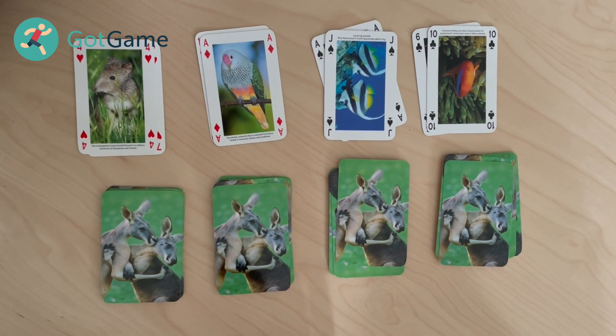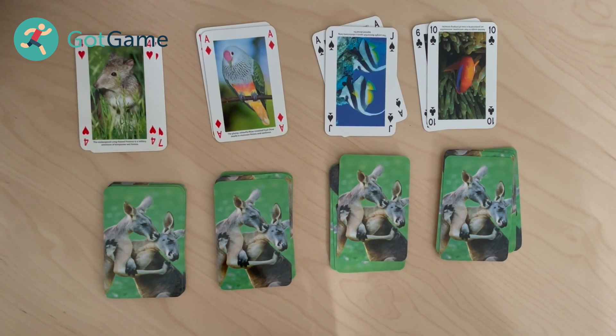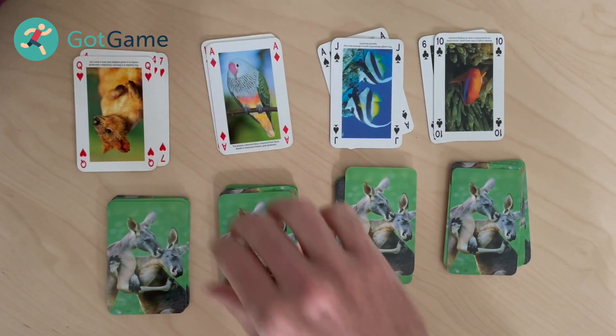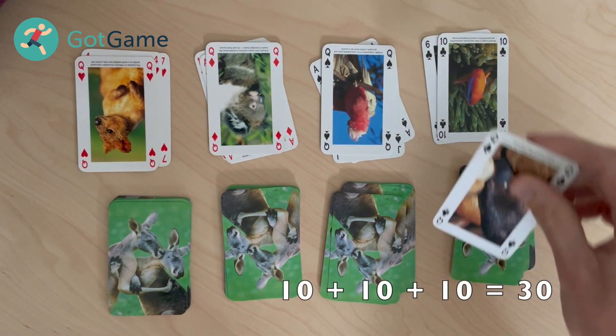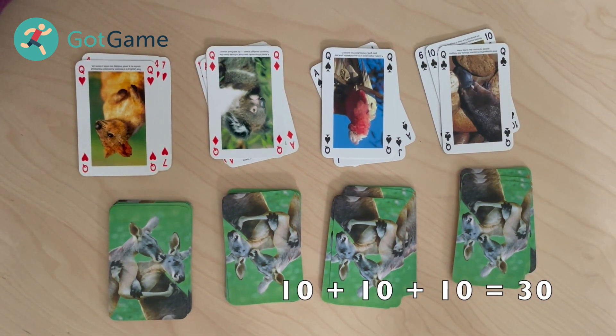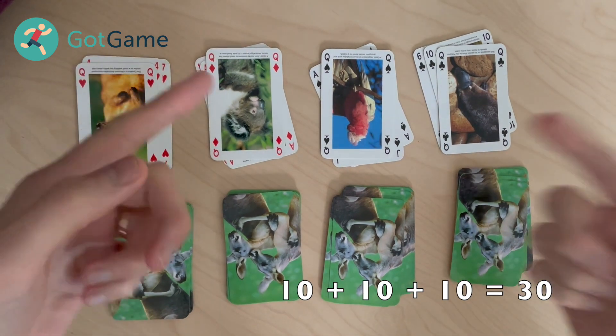So you're going to hold a butterfly stretch for twenty-one seconds. I'll give you one more demonstration. We've chosen a queen, which is the mule kick. And we're going to add queen — which is ten — another queen, which is ten, and another queen, which is ten. So that's thirty mule kicks.